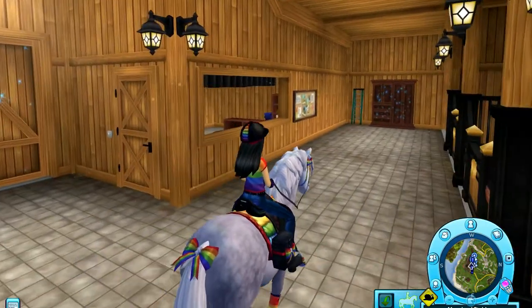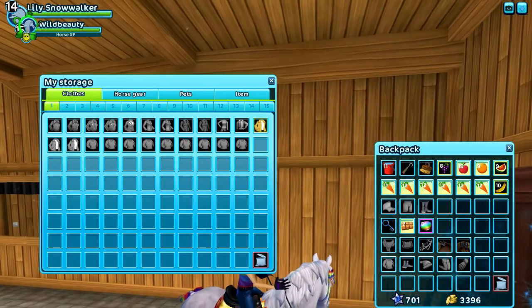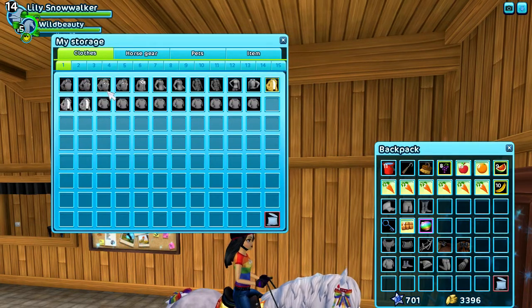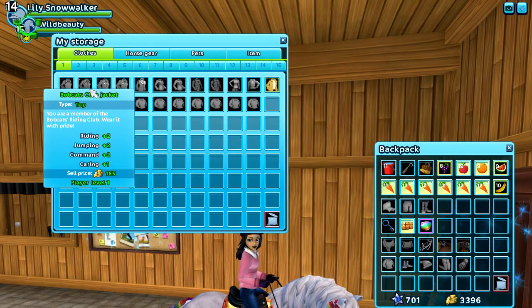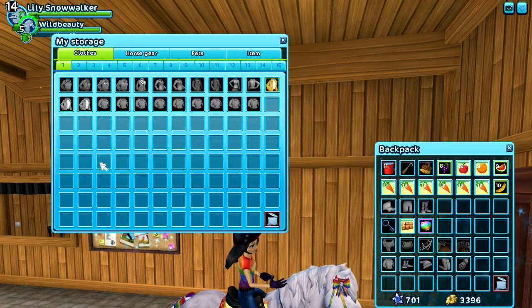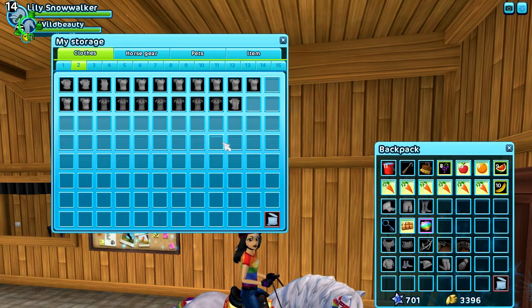Now let's head to the closet so I can show you my closet. On the clothes section, the first tab is tops with long sleeves — so all vests, jackets and stuff. I always organize them by their model, using this small icon to sort them out. Then on the next tab we have tops with short sleeves — t-shirts, small shirts and stuff like that.